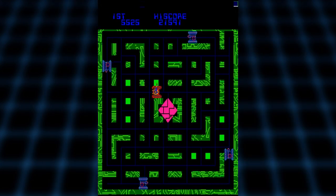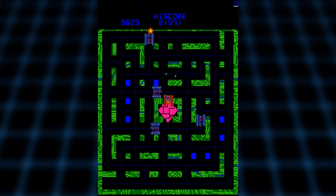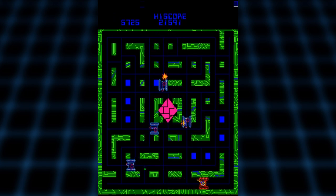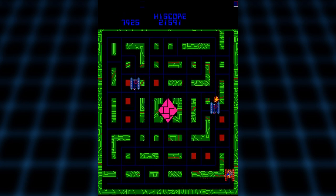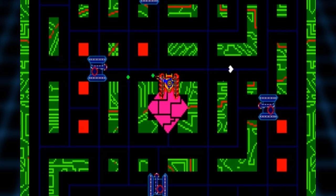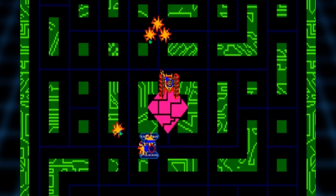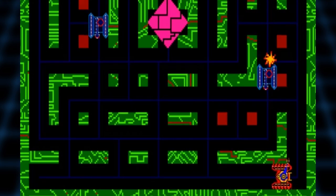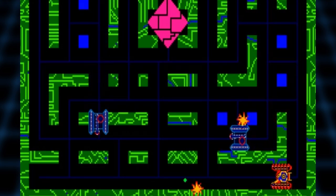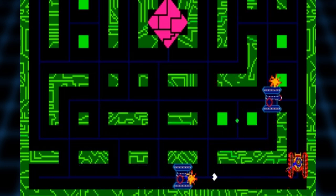Next is the tank stage, where you need to shoot enemy tanks three times to destroy them. Move and shoot with the stick and aim with the spinner. My strategy is to wait right at the center spot where there is a teleporter, and then shoot as many tanks as possible until I have no choice but to teleport. My favorite part of the stage is how your shells bounce off the walls, which I feel is an homage to Atari's Combat with the bouncing shells.